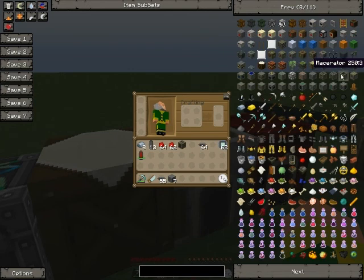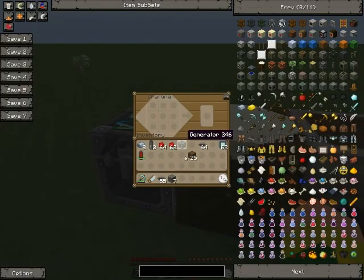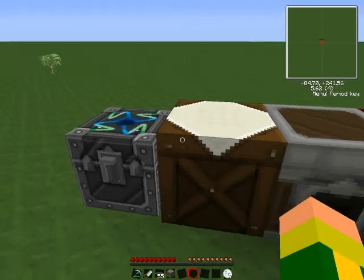The next machine I'll be building is an extractor. You need lots of tree taps — four to be exact. I think the extractor is one of the easier ones to build. And that's how you make an extractor.